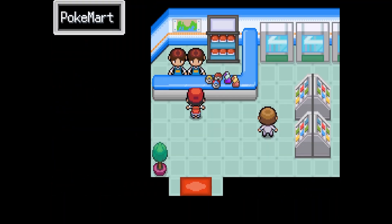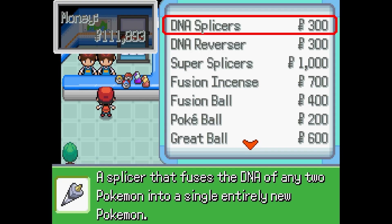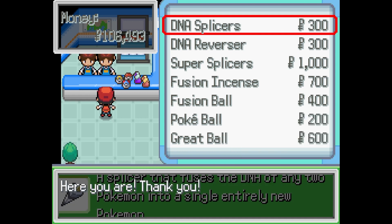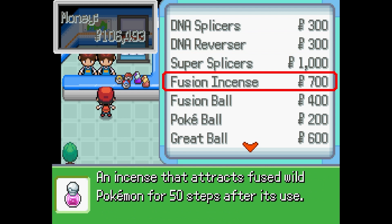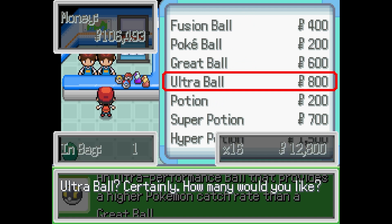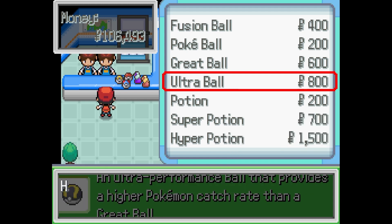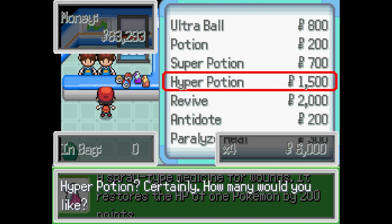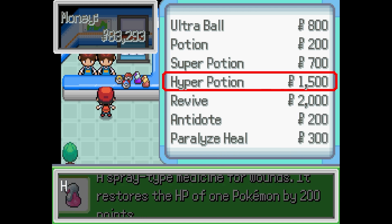Let's go to the Pokemon Mart and buy a bunch of stuff. Let's buy a bunch of DNA Splicers - let's get up to 18. And then Fusion Instant - we're going to try to fuse two Pokemon for 50 steps, that's cool. Let's buy some Ultra Balls, we only have one. Let's get up to 30. Throwing in a Premier Ball as well. Hyper Potions - we finally got some Hyper Potions to buy. Let's buy 30 since we're starting to level up our strong boys.